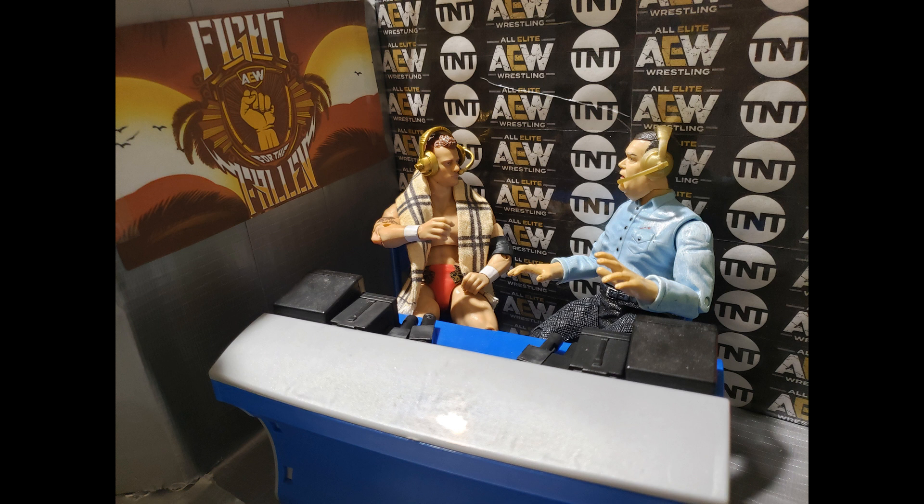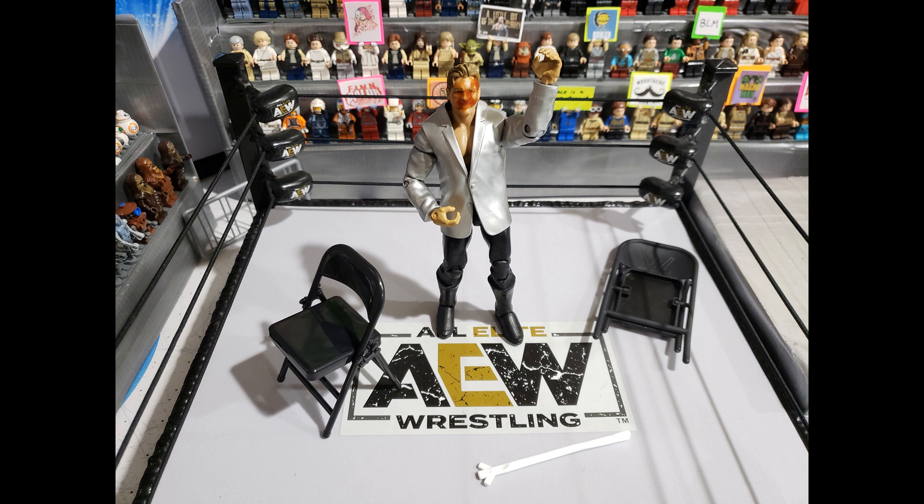MJF joins commentary for the main event, as the deathmatch king Nick Gage takes on Chris Jericho's Painmaker persona in his second labor. No one from the Inner Circle can help Jericho or the deal's off. Early on, Jericho counters some light tubes with Floyd the Bat, but Nick Gage gets out the pizza cutter and slices open Jericho's forehead. Then he sets a pane of glass between two chairs, but ends up going through it himself. When Gage tries to use some light tubes again, Jericho reverses into a Judas Effect for the win.